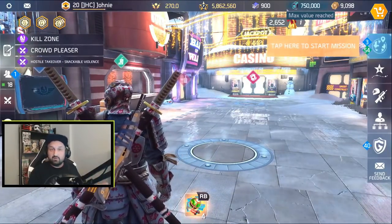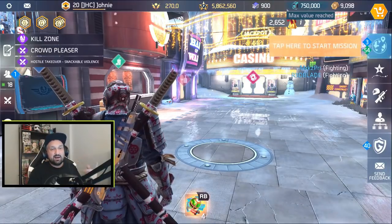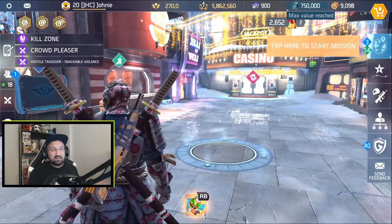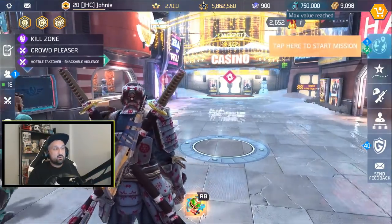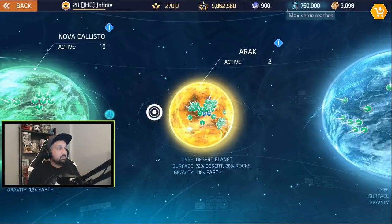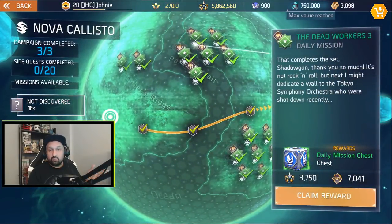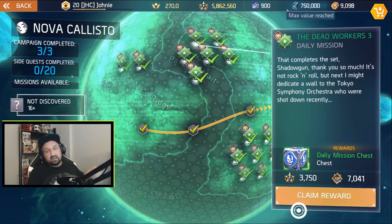For my final video, first I want to answer one of the questions I get every single day: how do I have 54 daily missions? I get that in the comments and on stream every day. The answer is I do the missions and finish them, but I just don't claim the rewards. They're already checked off, meaning I completed them, but I didn't click 'claim rewards.'